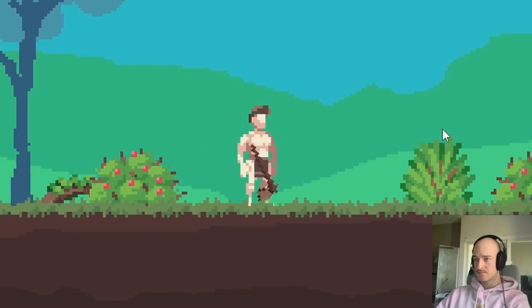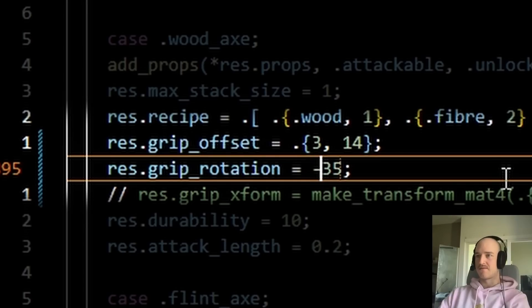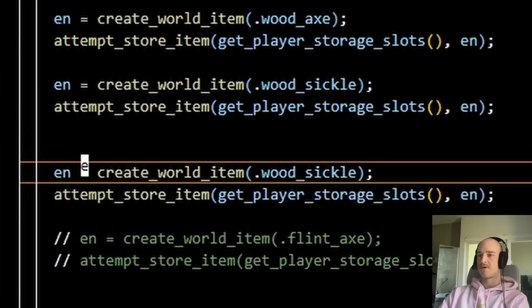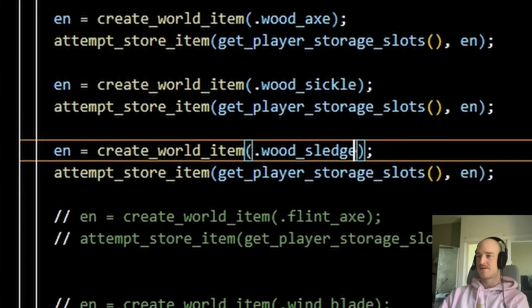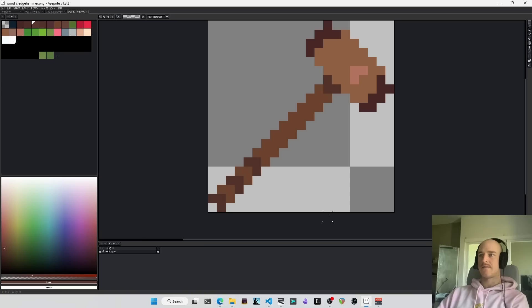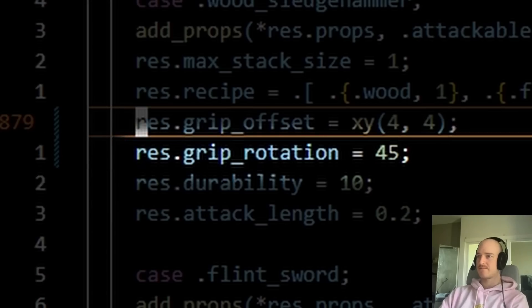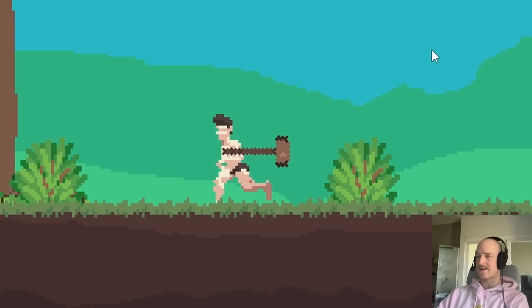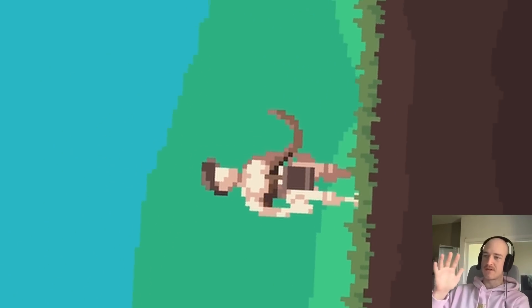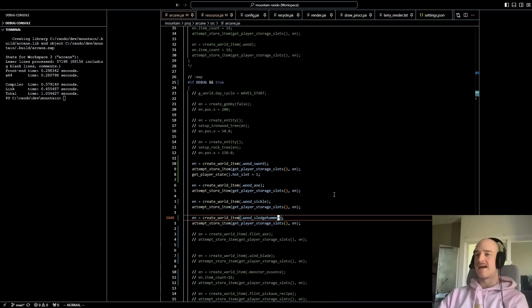Maybe negative 35. There we go. It's not exactly 35 degrees — I have no idea what that angle is, I drew this at the weirdest angle. So we'll also bring in the wood sickle and the wood sledgehammer. The wood sickle is going to need 90 degrees to get down horizontal, and the sledgehammer is just going to be 45. Look at that — easy peasy. I probably need to redraw the axe so it's diagonal, but that's a future me problem. Now that we've got everything in the one spot, we can go ahead and animate the shit out of it.